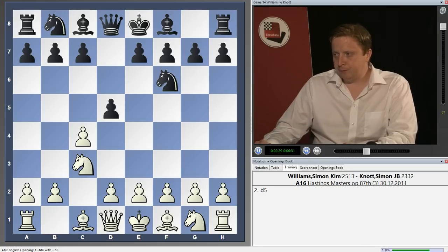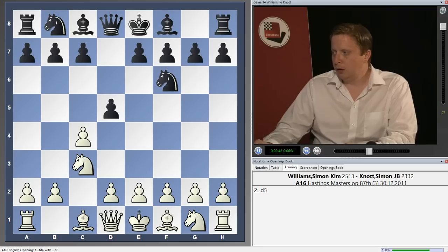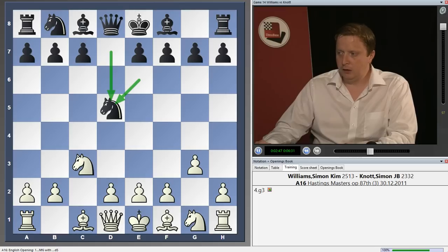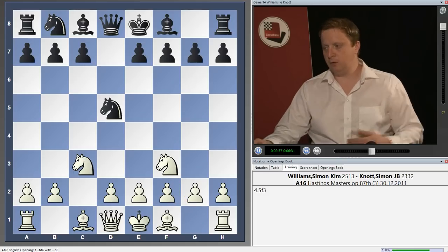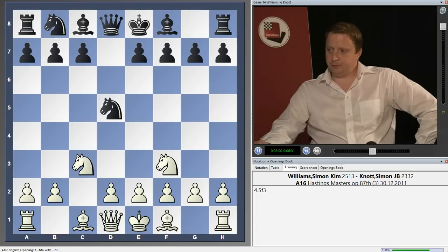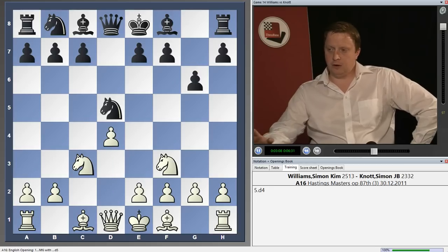After Nc3 my opponent played d5. Maybe he was fearful that if he went g6 I would stop him playing d5 with e4, but this is out of our repertoire. After d5 I took on d5 — knight takes d5 — instead of playing g3 which we're going to look at next. I developed my other knight with a particular idea in mind, and this became very popular after some wins by Topalov. My opponent is logically going to go g6 here, reaching a Grünfeld kind of position hoping I'm going to go d4. We're going to avoid d4 for a little bit, because this would transpose back into the mainline Grünfeld.